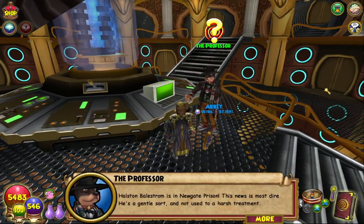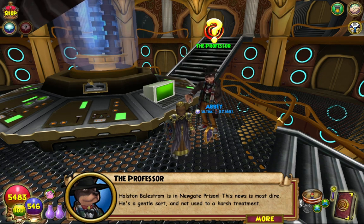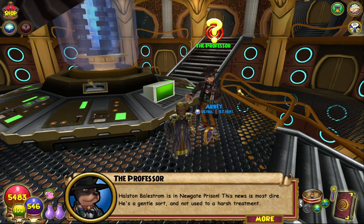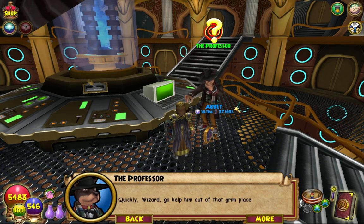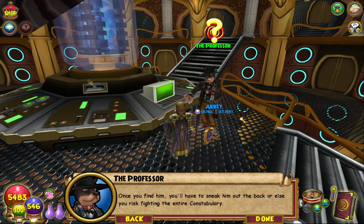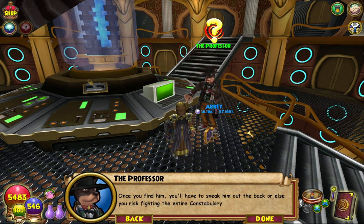Halston Bailstrom is in New Gate Prison. This news is most dire. He's a gentle sort and not used to harsh treatment — I guarantee when I get there he's gonna be a stuck-up prick. Quickly, wizard, go help him out of that grim place. Once you find him, you'll have to sneak him out the back or else you risk fighting the entire constabulary.